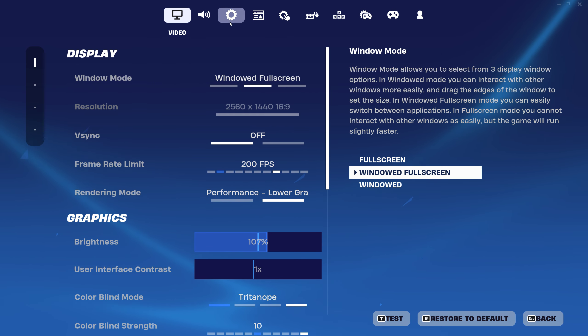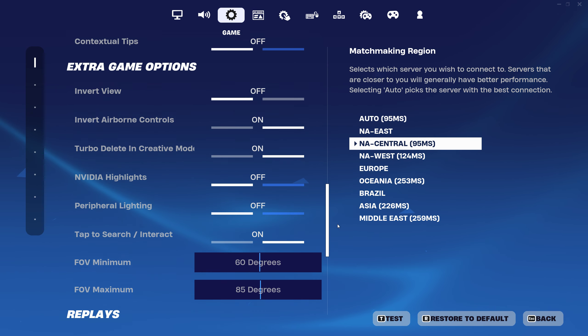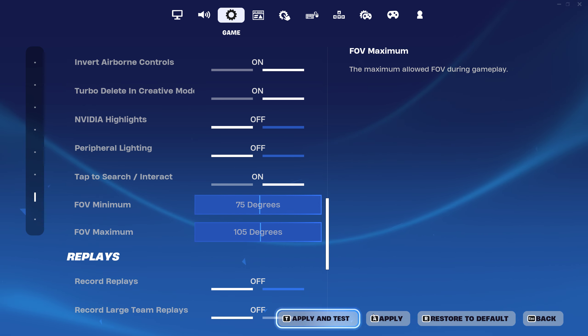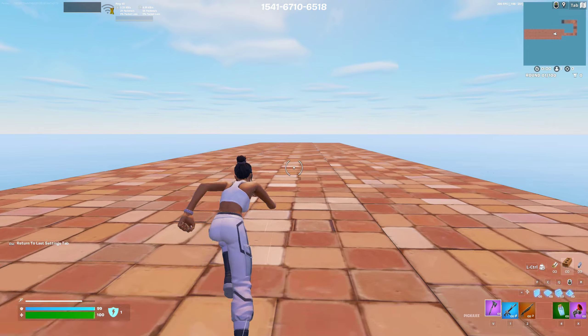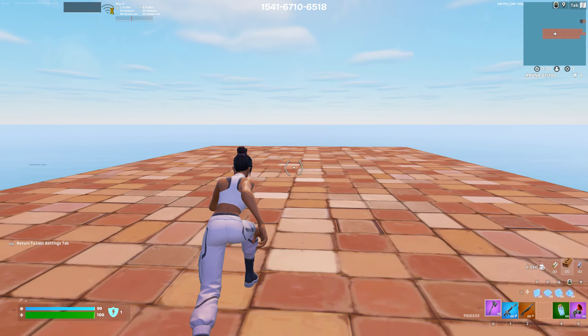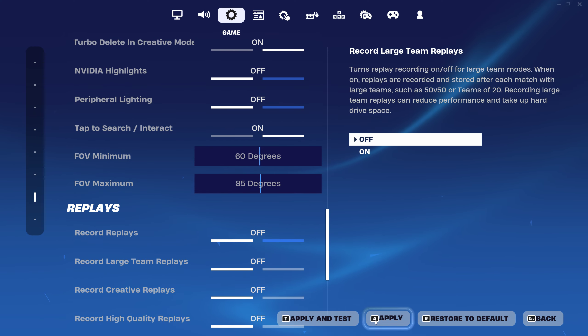But if we turn it up all the way, I think there's a difference. Minimum and maximum — 7,500. Apply and test. I think if you run, you can see more. Is that just me or... because you can't see anything when you're just standing still.